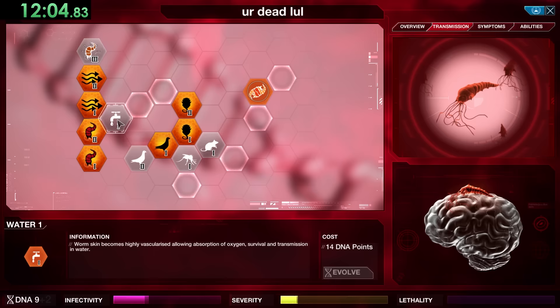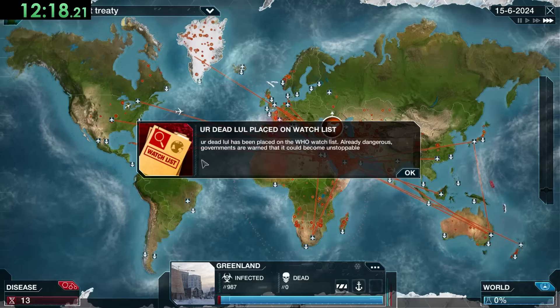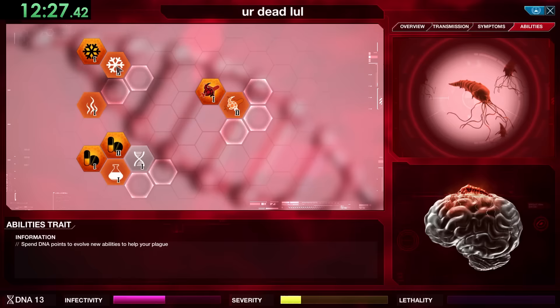Even if the airports are shut down we can still use Trojan Planes — I guess they hijack a plane or something. But that ability alone isn't enough to infect everybody, so we also still want to upgrade both air and water all the way, and get Insects and Rodents just to make sure everybody gets infected. We also grab Iceland right there — another notoriously awful place — before getting Cold Resistance.